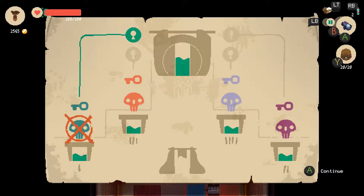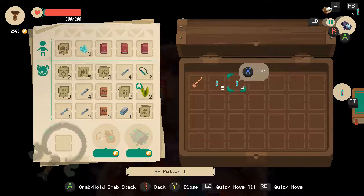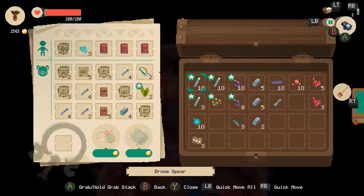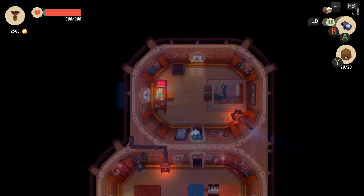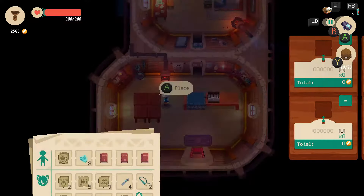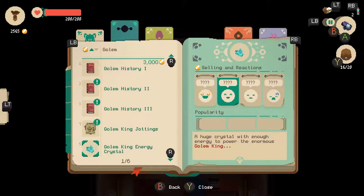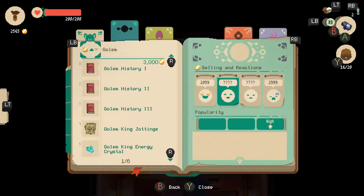There's our pudding — not getting you. Let's start pricing some stuff. We know we want to save some of these chisels. We'll save 10 of them. Let's read the golem history.